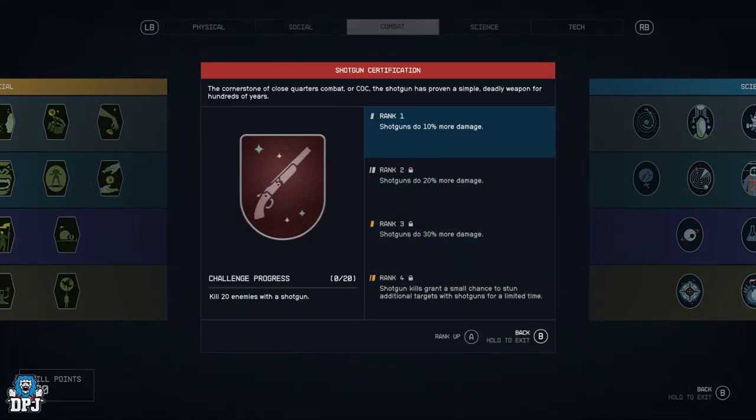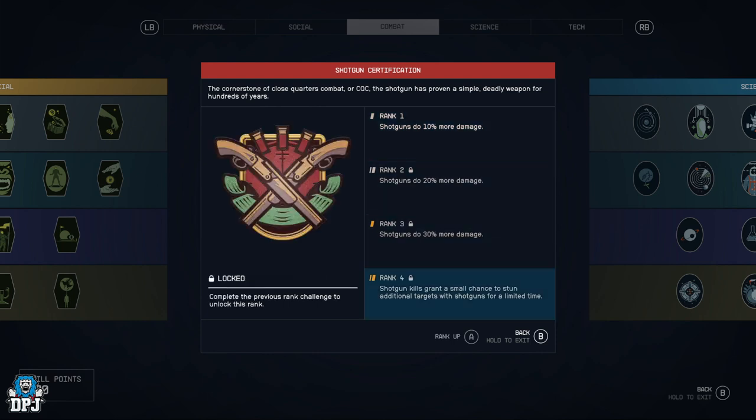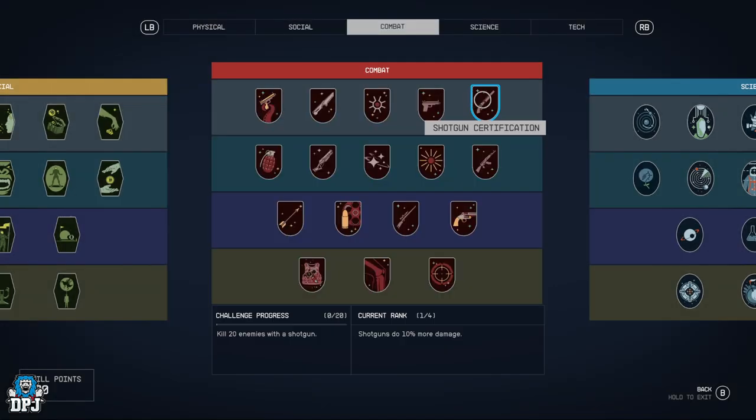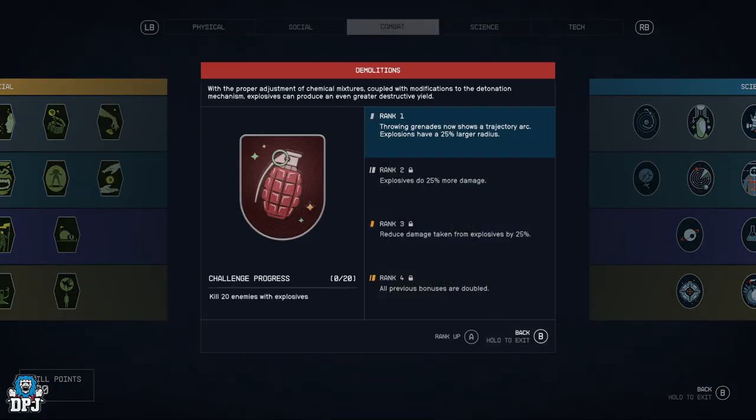Shotgun Certification is similar to pistol — increasing damage per rank — but rank 4 gives shotgun kills a chance to stun additional targets. So if you want to get in close and blast people with shotguns you can do some crowd control too.